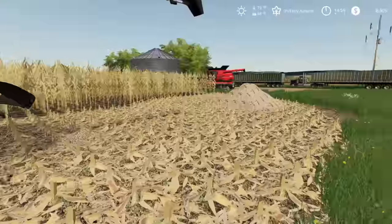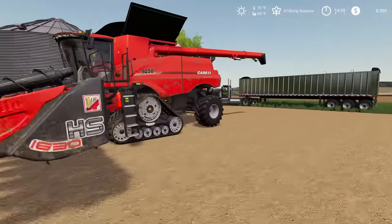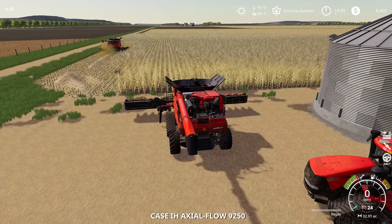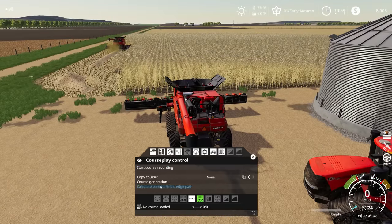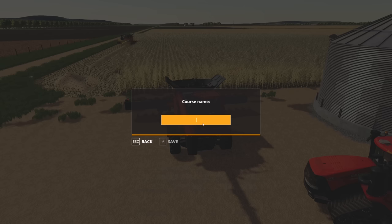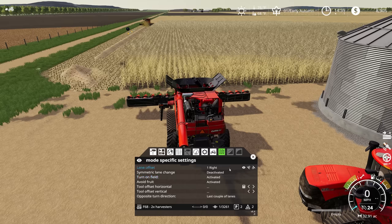We are going to leave the stalks out here — we're going to have to get a baler running at some point. We've got quite a few stalks on a few fields that are going to need to get baled up. But I want to keep moving on the corn harvest to keep things going, and we're going to save this field so that when we do want to run the balers at a later date, we have the option to use CoursePlay to do that.